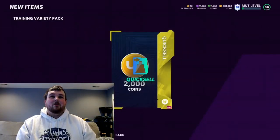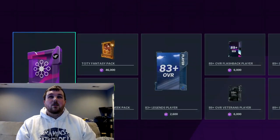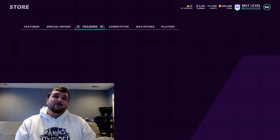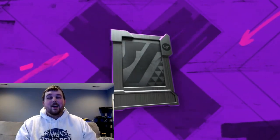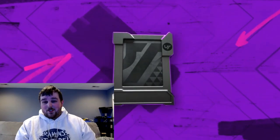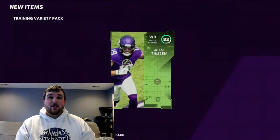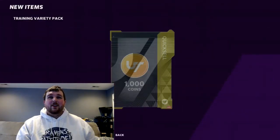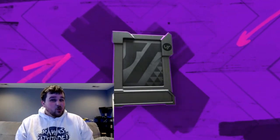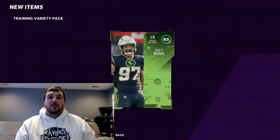2k quick sell — not going to get the job done. We're going to just kill our training and then hopefully we make coins back. Power up Tony Romo — not helping us out at all, Tony. Rams jersey — we don't want jerseys. If you're not going to throw the Ravens jerseys in there, we don't want jerseys at all. Team of the week, give us a big one — that is not a big one. Last shot for an LTD out of the training variety pack — drum roll — Cortland Sutton? No. 85 Joey Bosa. No LTD pulled.